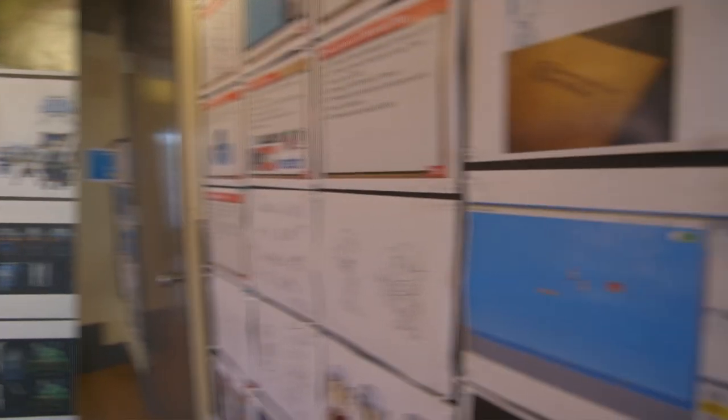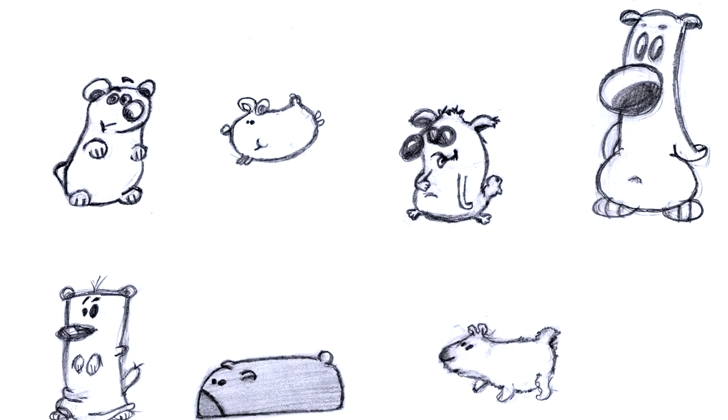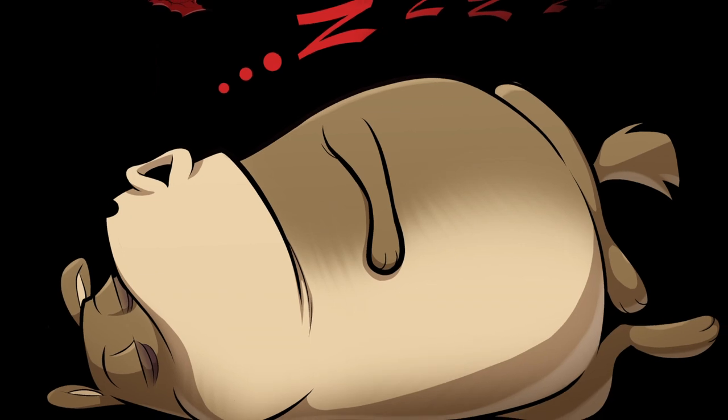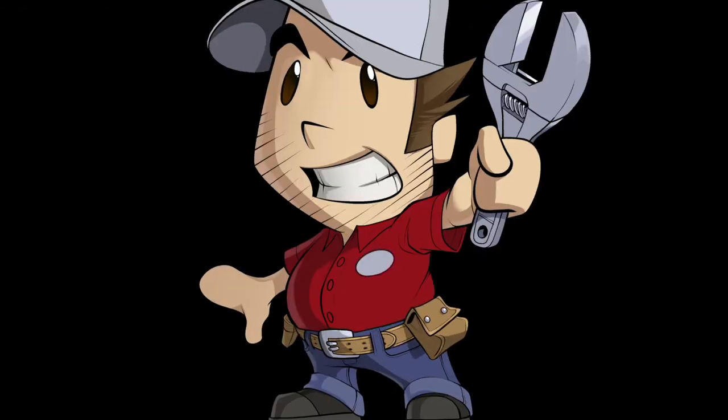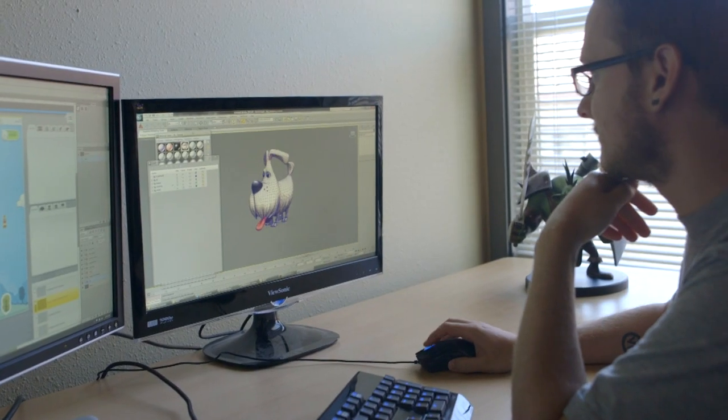Coming up with a look for Contraption Maker was probably one of the hardest problems I've ever worked on in my career, believe it or not, because it invokes a lot of feelings from the retro look. But the retro look looks way too dated in modern-day computer games. A big part of the challenge was finding something that felt retro and aesthetic to that goofy style, but looked great on modern technology. We tried 2D, we tried hand-animated, but we eventually ended up doing a pseudo-3D process where we rendered out sprites from 3D models and then touched them up by hand.